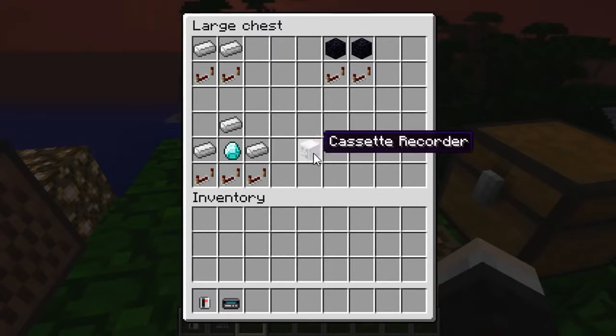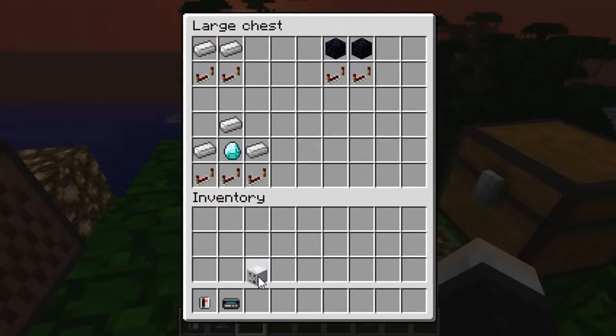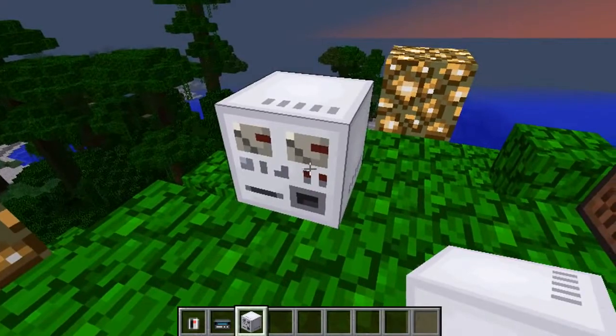You also need a way to record onto your cassettes, because otherwise you're just going to be hearing silence. To make the cassette recorder you need three iron ingots in a pattern, a diamond in the center, and three redstone repeaters along the bottom. It looks pretty cool.